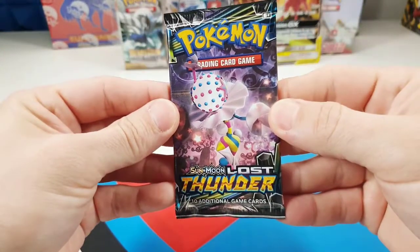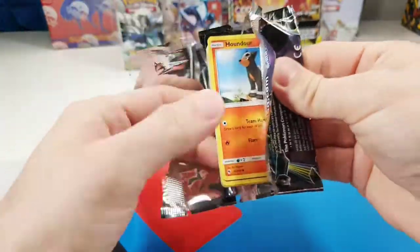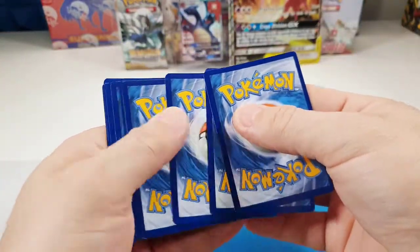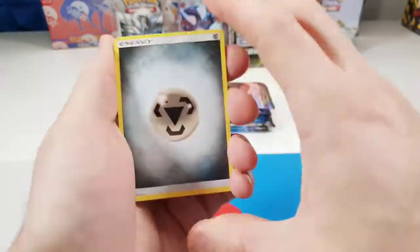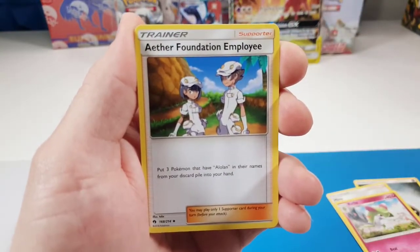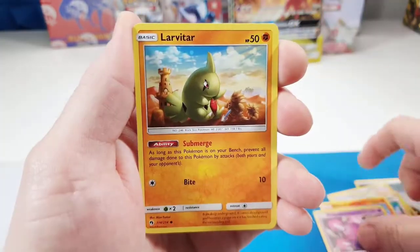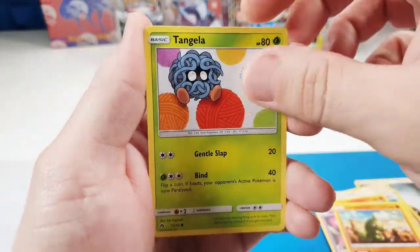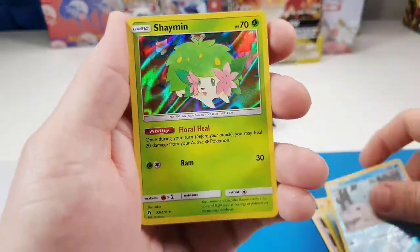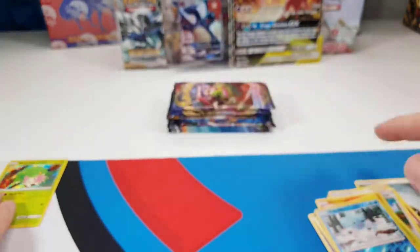What are we gonna start off with? Nice, Lost Thunder. I'm so nervous — I've watched other people open up these boxes too and they're the same thing. Some have amazing luck and some have horrible luck. So let's hope this box is good to us. We get a Pikachu reverse and a Shaman holographic. I love Shaman. Not a bad one. One holopool so far.